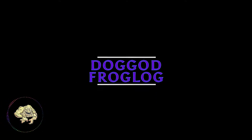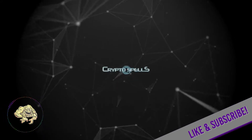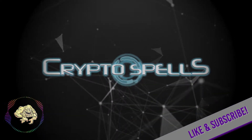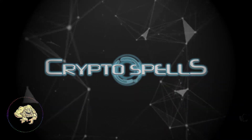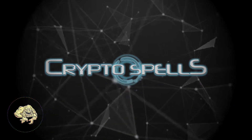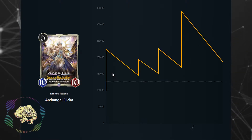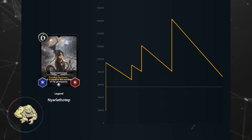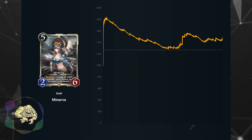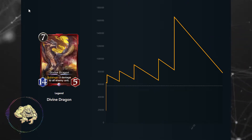Hey guys, I'm DawgodFroglog. It's a new month and you know we don't start one without a new game. Crypto Spells has just launched their pre-sell in beta. They are the flagship game for the My Crypto Heroes Plus Developer Support Program. So you'll notice that they use a lot of the same systems as My Crypto Heroes, and the assets in this game will even be usable as extensions in My Crypto Heroes. Let's take a look under the hood of Crypto Spells.